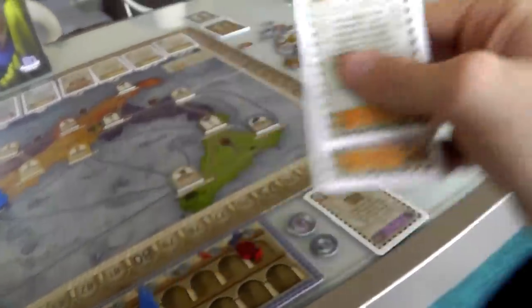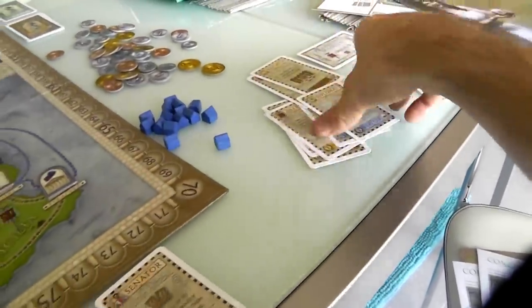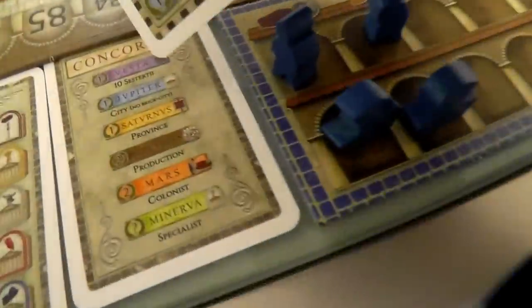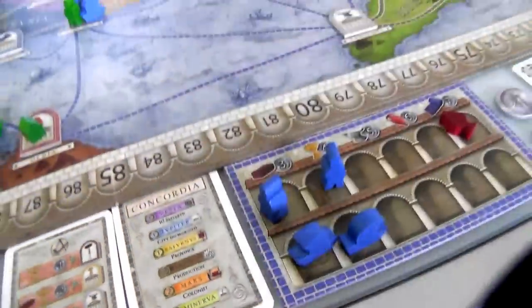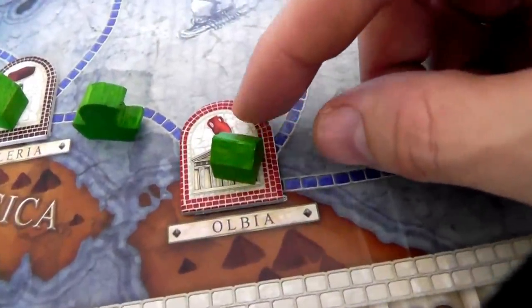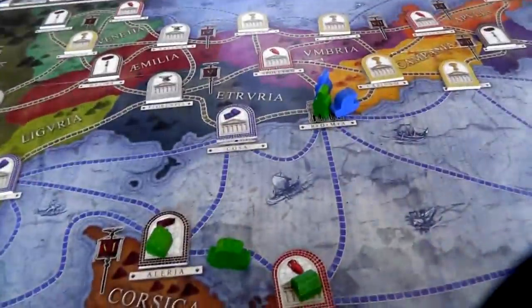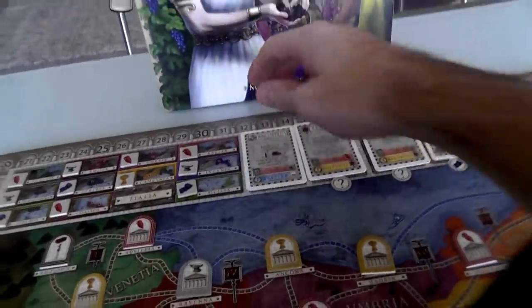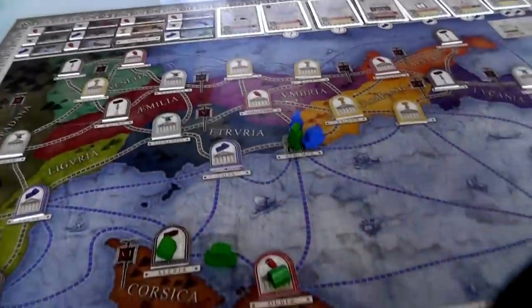Set collect — get more of the same god. For instance, we both start with two Jupiter cards. Jupiter means we get one point for every non-brick city we're in. The more cities I get into, the more my Jupiter cards pay off, and the more Jupiter cards I have, the more each city is worth. The more cards you have focused on a thing, the more you want to focus on that thing on the board.